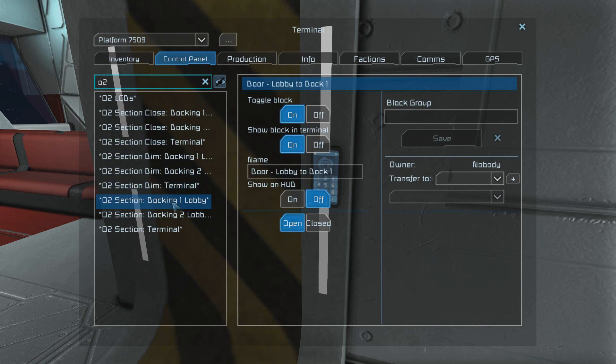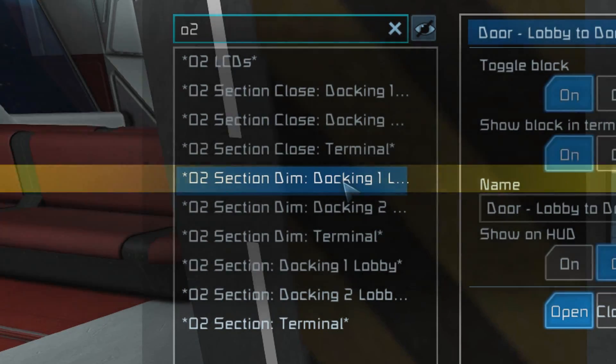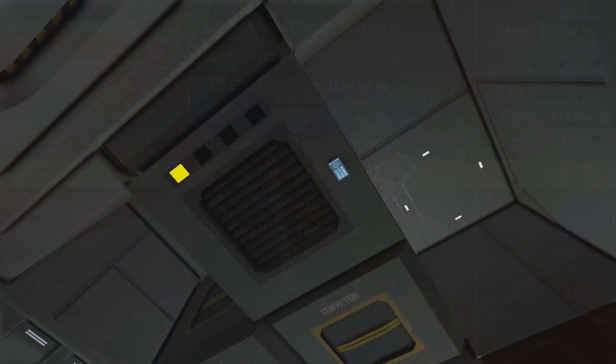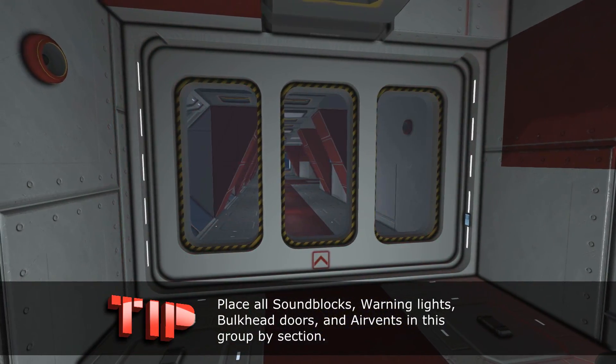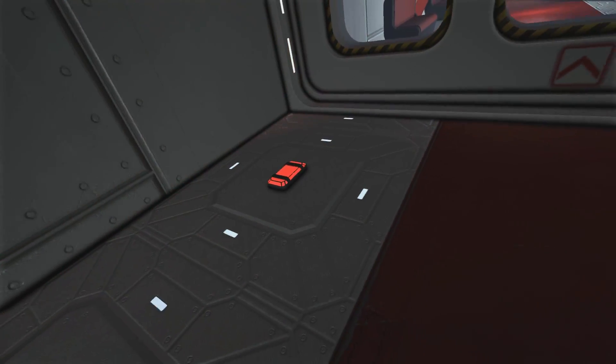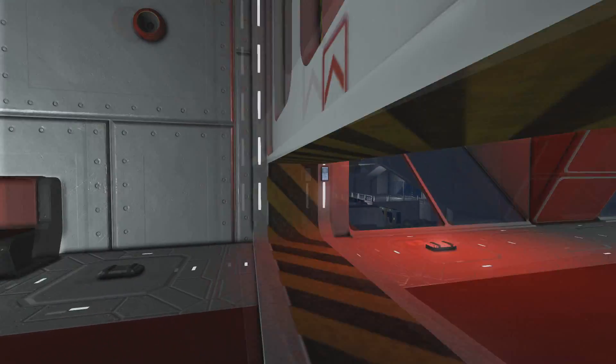The next is your 'O2 Section Dim' — this is where you put all of your ceiling lights inside of your section. Finally, the most important group is 'O2 Section' — this is where you're going to add all of your air vents in that section, all of your doors that connect to that section that you want to close in the event of a decompression, as well as your warning lights and your sound block. Once all of those have been placed inside of this group, the script will automatically recognize them and activate them accordingly when that area has been decompressed. And that's all you need in order to get this script to work — it's pretty darn easy!